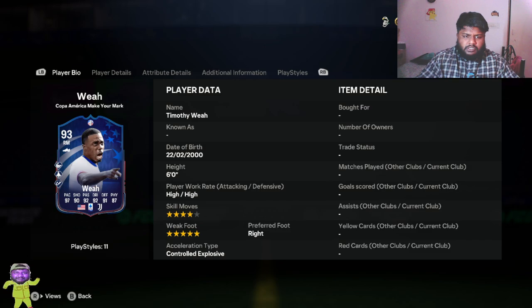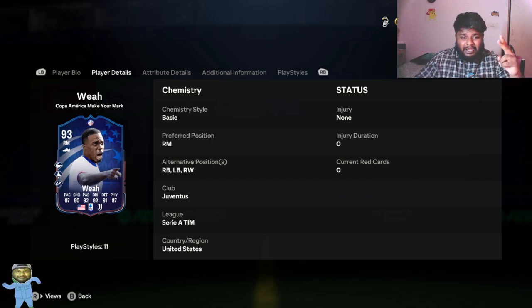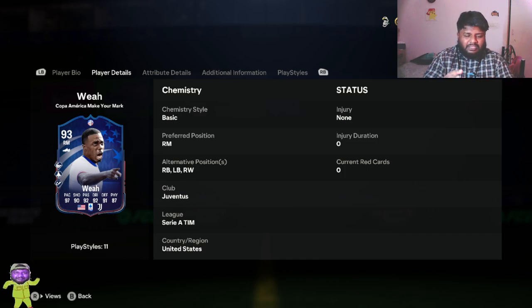We will also complete this SVC, look at all the details and stats, and then put him in a squad at right mid or right wing position and see how he is in game. He can be played at four positions: right mid, right back, left back, and right wing. He has 97 pace, which is really good, 92 dribbling, 92 passing, and 90 shooting. He pretty much has everything in the 90s except for physical which is 87, which is also not bad.